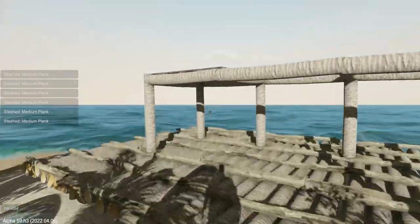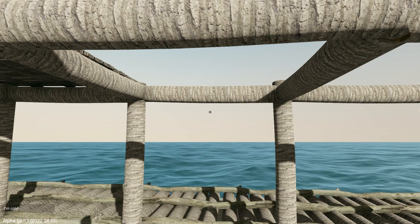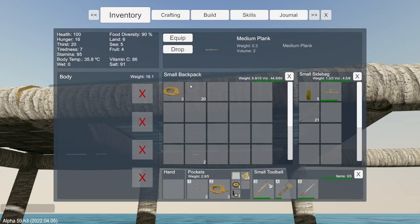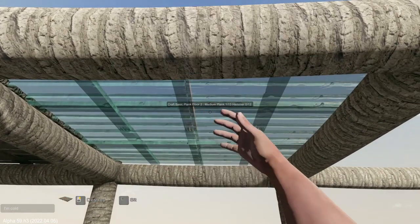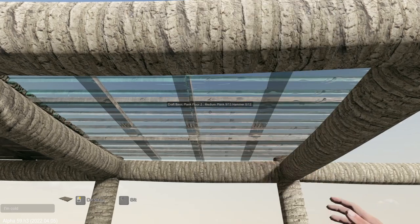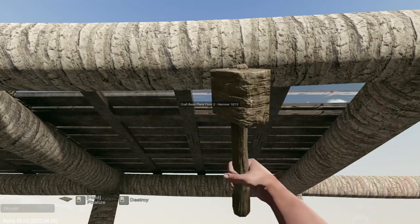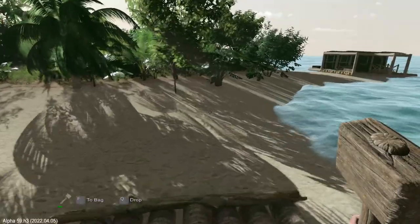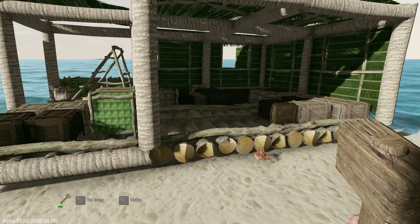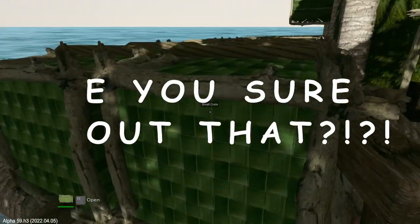I'm going to have to build two stories — a two-level raft — to be able to do what I wanted. Who knows, maybe it'll tip over. Up here is going to be the bed and the fireplace, because that's the only two things that I can fasten to floors, if I'm not mistaken.